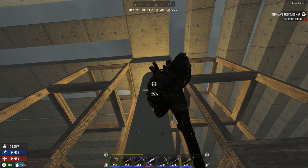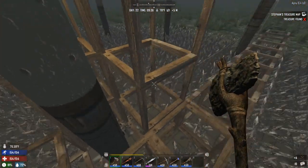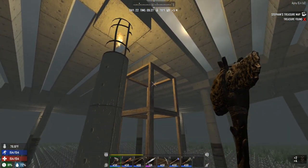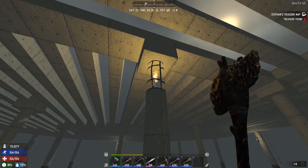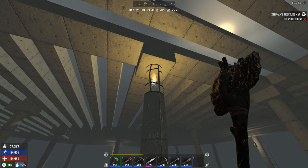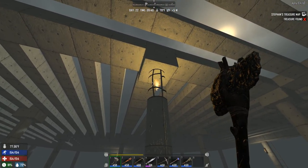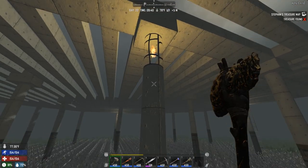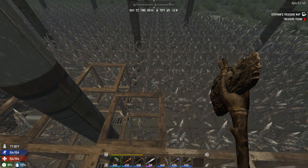But cooler than that — it's this. It's the rebar mesh and texture. Again, particle effect of a torch in it. It's got all the strength, structure, and health of steel. But it emits light like a torch.